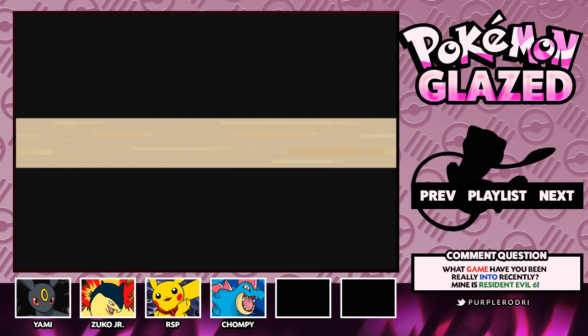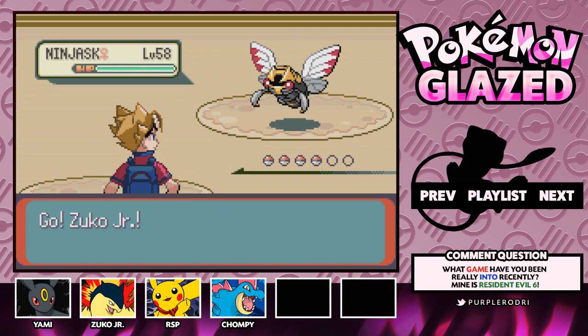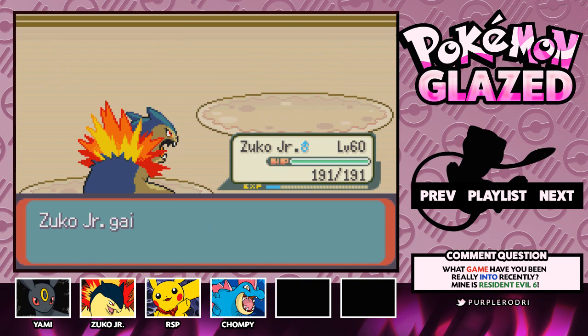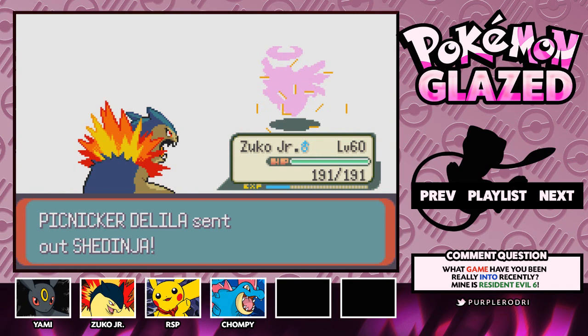Let's take on the first trainer and see what kind of Pokemon they have. Thank you guys for your tips and comments — make sure you give this video a like, it really helps the series. The Pokemon are actually around level 58 to about 63 in this gym, so we should be okay. Zuko Jr. has a huge super effectiveness advantage, so we should be able to crush this gym easily. And if not, we still have RSP, Yami, and Chompy — always one of our aces.